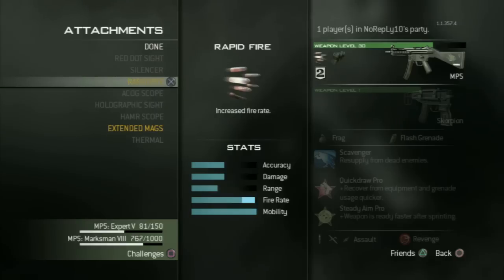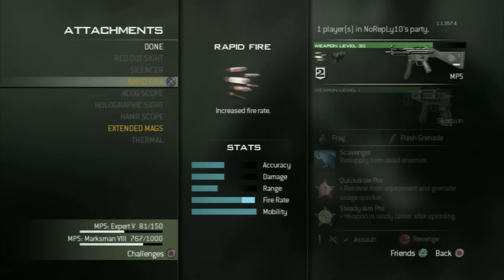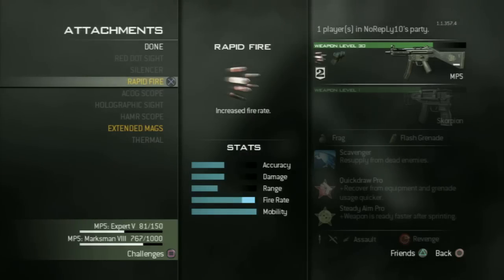You can choose two attachments, and I use Rapid Fire and Extended Mag. Rapid Fire is very very good for hip firing and the enemies don't really have a chance if you are using Rapid Fire on the MP5 or the UMP at close range.